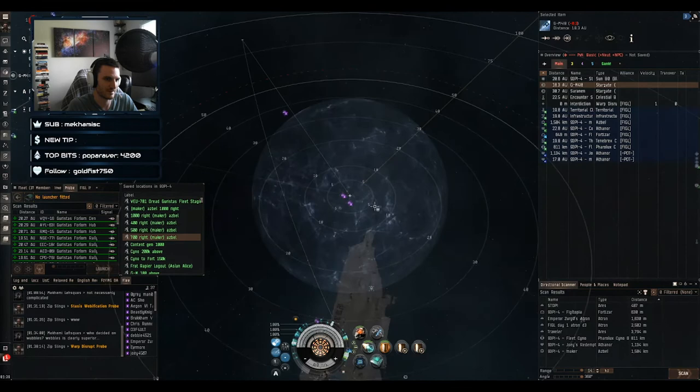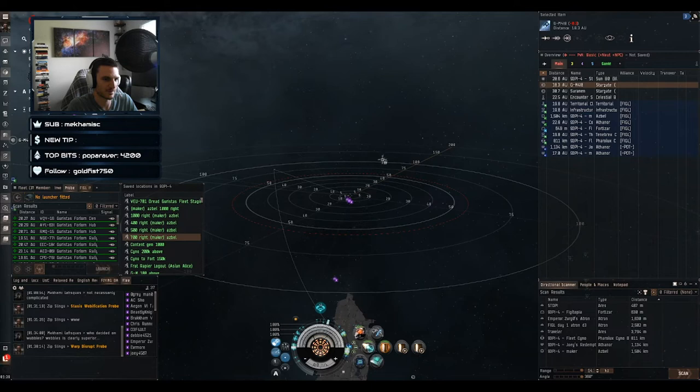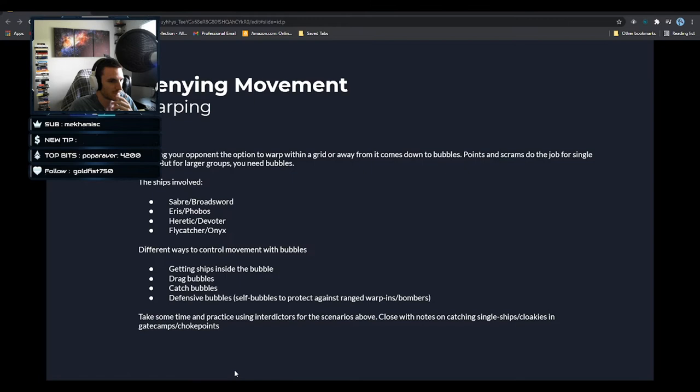It is possible to move bubbles with very elite piloting — we'll talk about that in a bit, but for the most part they stay where they're put. Bubbles do not shut down your MWD — MWDs, afterburners are not affected by bubbles. And yes, you can use a micro jump drive to get out of a bubble — that's very common.